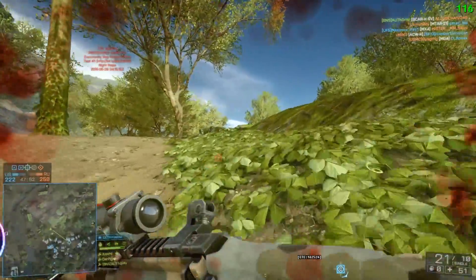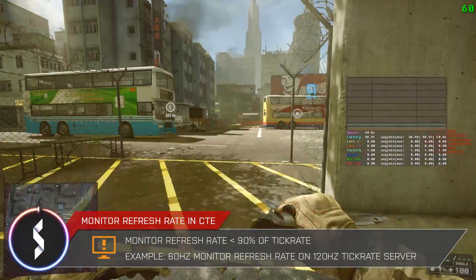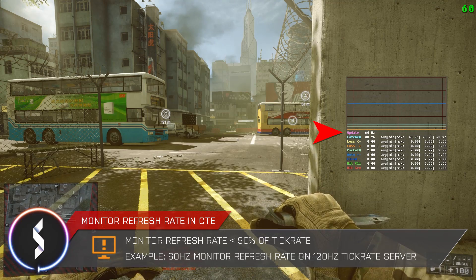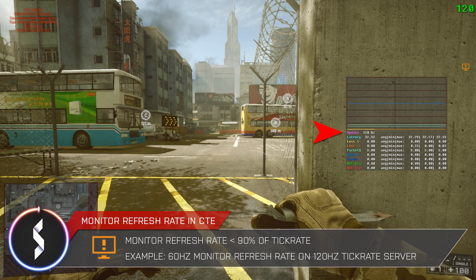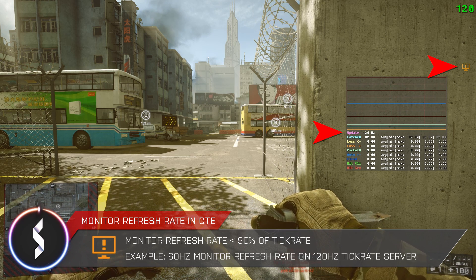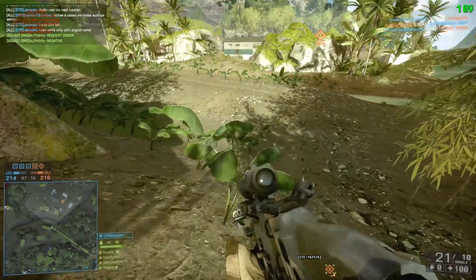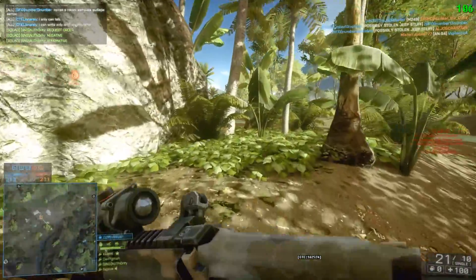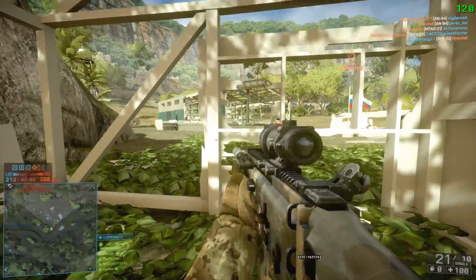The last new icon from DICE will tell us if the refresh rate of your monitor is significantly lower than the tick rate of the game. If you have a 60Hz monitor and play on a 30Hz server, you will not get the icon. If you play on a 60Hz tick rate server, you also won't get it. But if you play on a 120Hz server with your 60Hz monitor, this new icon will show up, because even though the game runs at a tick rate of 120Hz and renders 120 frames per second, the monitor cannot display more than 60 frames per second. This icon is really useful, because even with a 144Hz monitor you can still run the game at just 60Hz due to misconfiguration or because you don't use a DisplayPort or dual-link DVI cable.